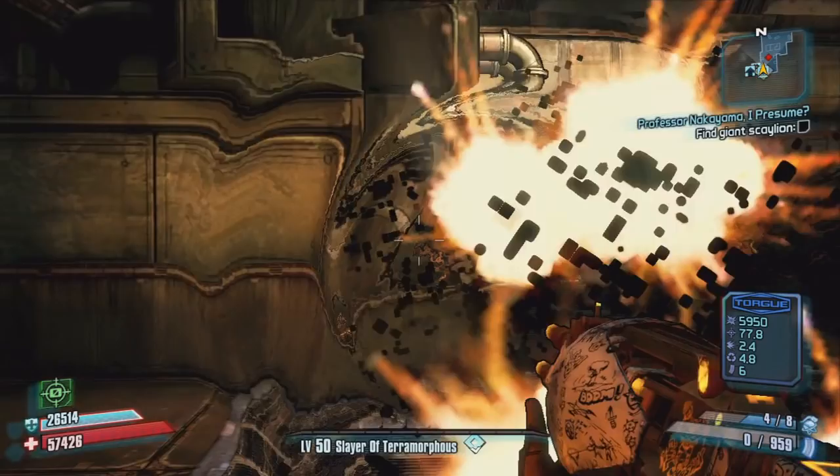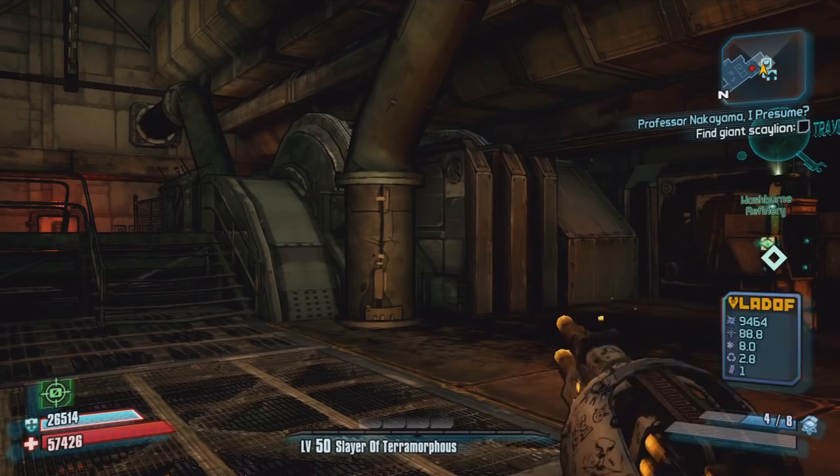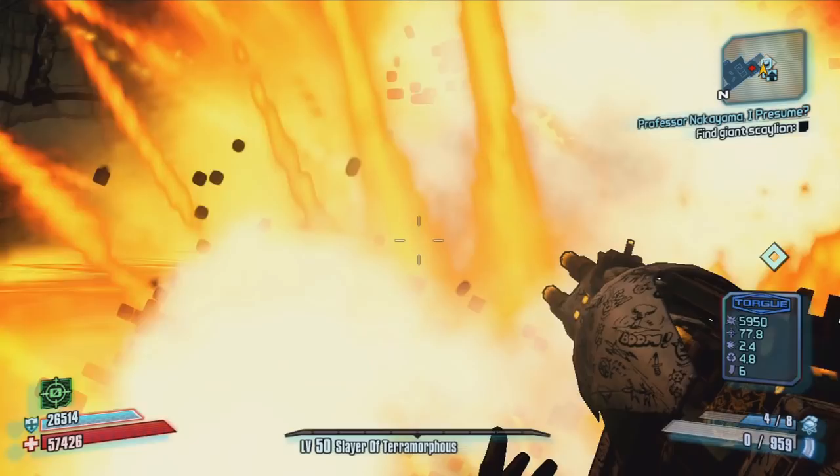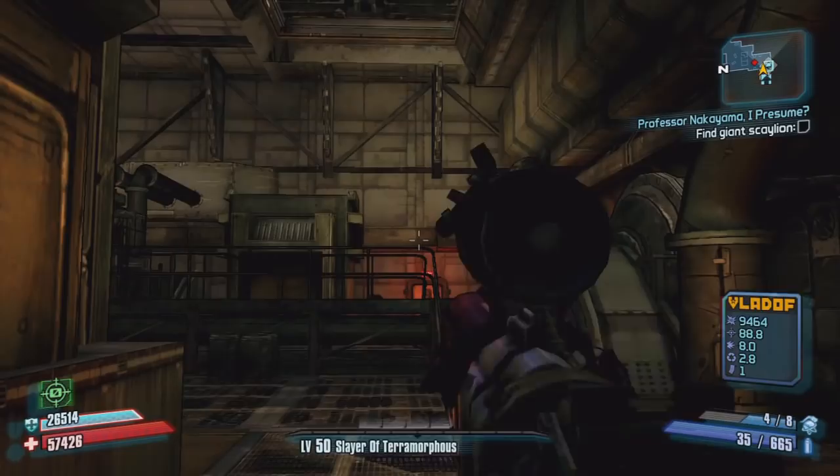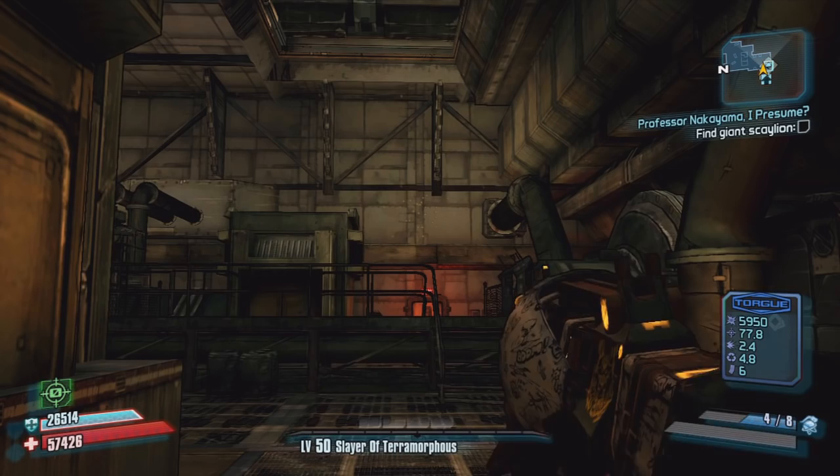To make your gun an absolute beast and tear through every single enemy, shoot all the pellets out of the Evil Smasher and keep the whining going. You should see explosions come up on your screen — what this is doing is adding damage, accuracy, getting rid of recoil, making your fire rate faster. It's just making the gun an overall beast.